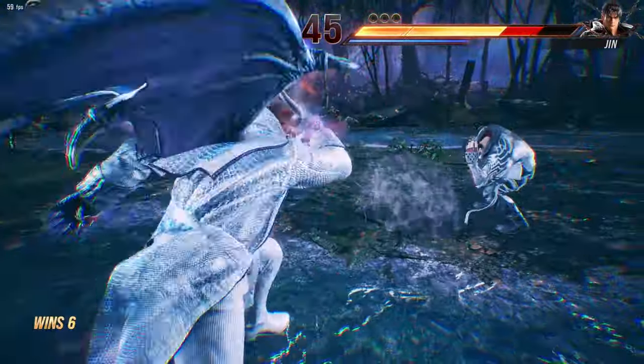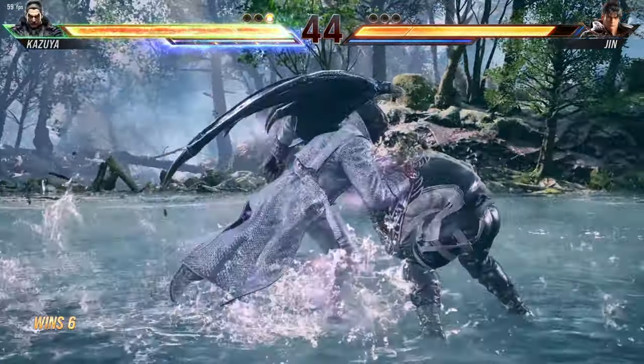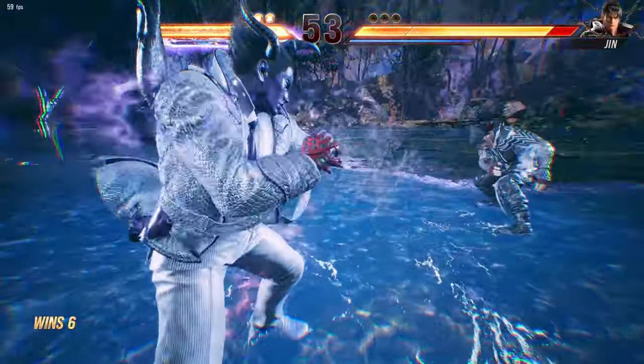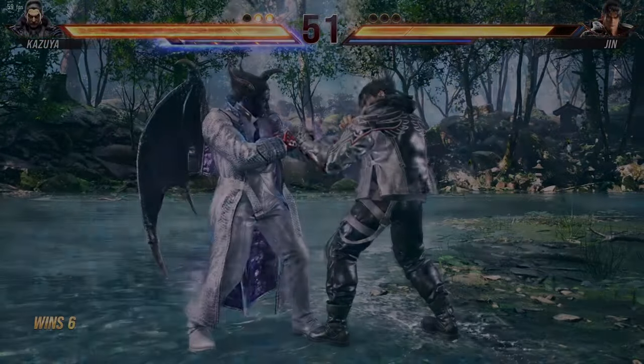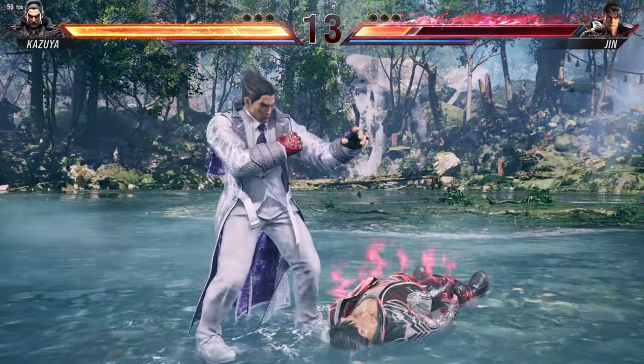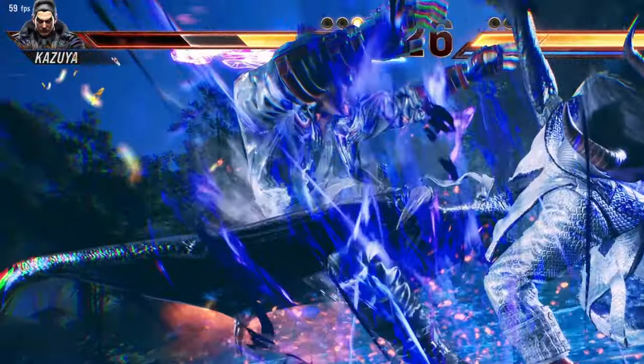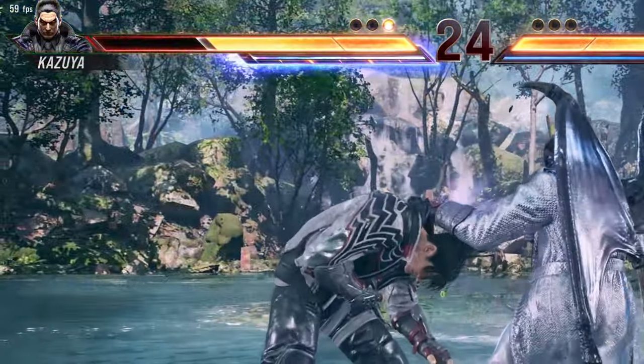Heat engager is a command that puts you in heat state and it automatically rushes towards your opponent, gaining some frame advantage. You can use heat engagers on juggles, but it will not activate heat state. If you have recoverable health and successfully land a heat engager, you will gain a lot of health back.